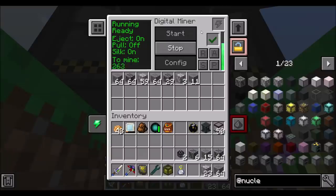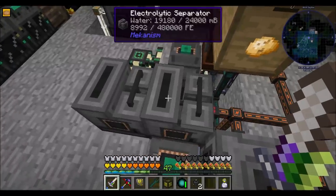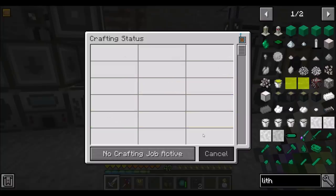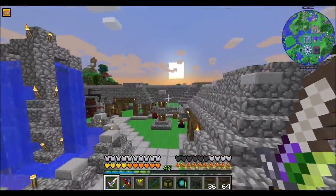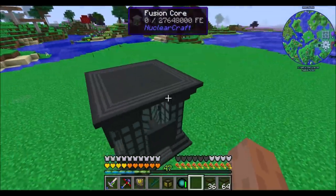I decided to just do all the nuclear craft ores — I don't know which ones I need more than any other, so we're just grabbing it all. I just pop this digital miner down and grab all the ores. A little tick acceleration never hurt anybody — well, it definitely hurts things sometimes, so be careful. But even though this thing's on its own dedicated line, it still stopped working. That one block just every time I log out and log back in is stuck and doesn't receive power until I break and replace the cable. Weird. So let's figure out how to build a fusion reactor.